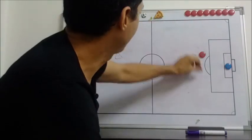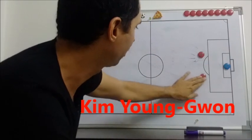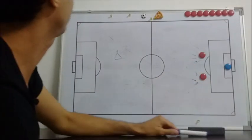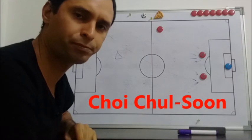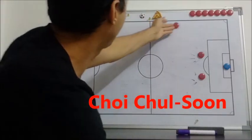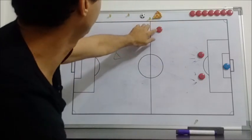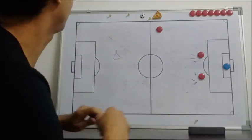Then we have Young. He has very good anticipation and also good short pass, as I mentioned about this team. Then we have Chul — he's a right back. He should be there, but in this team the coach is going to put him there.